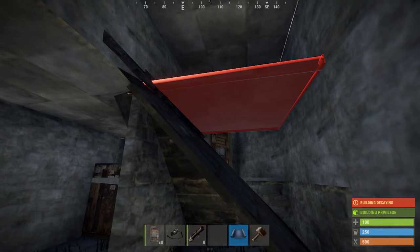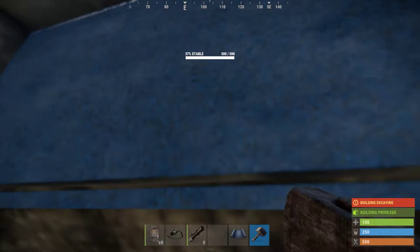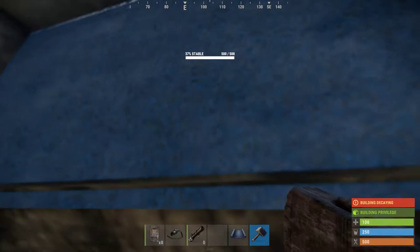If you put that going across there while going up there, there's your bunker. I always make that twig so you can just dismantle it and go straight back forward.